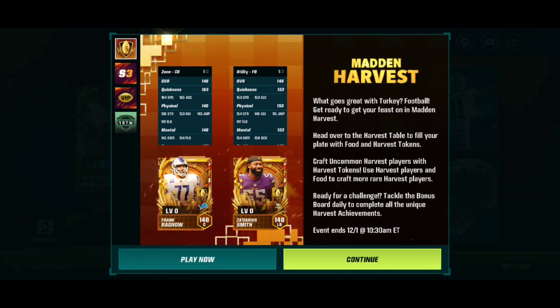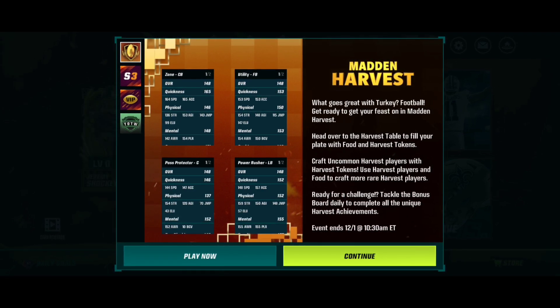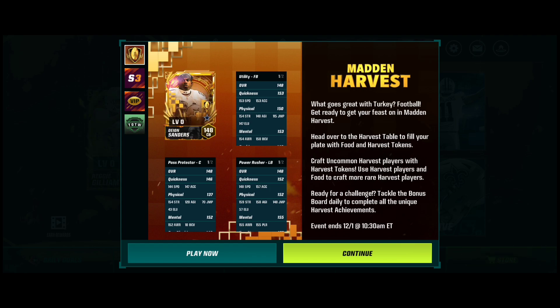We got Deion Sanders and Zedary Smith — center and fullback. I'm not really into fullbacks and I don't need a center, so that's somewhere in the middle for me. Zone 150 and man 150 — not bad, honestly that's pretty high. These foils are 148 and the regular cards are 139, so it's just like the last promo.